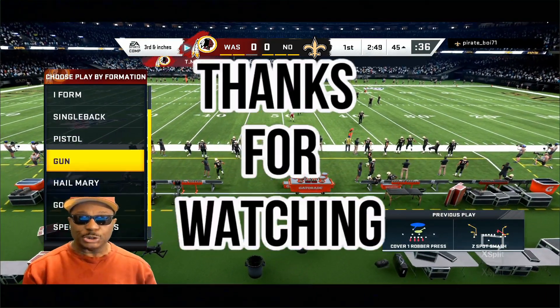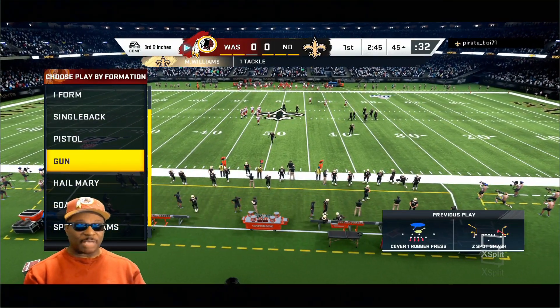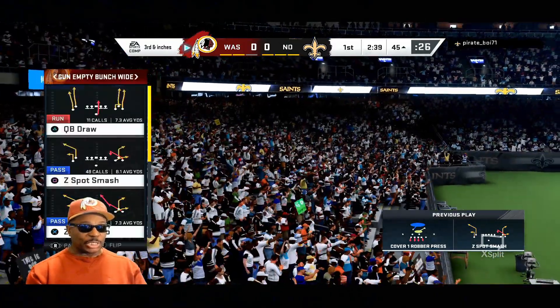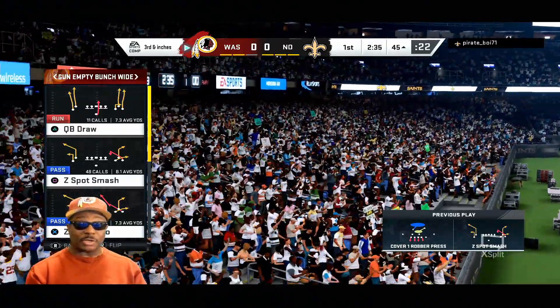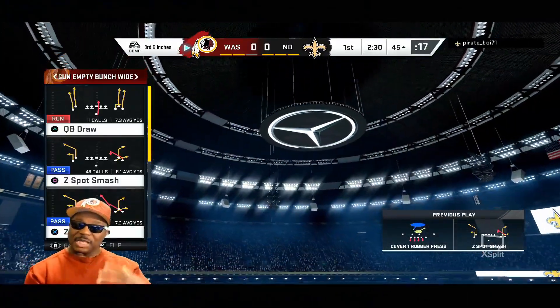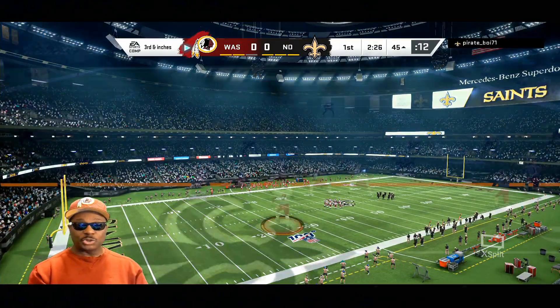All right guys, what I want to do right now is show you this play live before I break it down for you — how to win the chess match. We're going to shotgun, being in the center shotgun. As you can see there are these spot match routes right there in the middle. This is a great play when you need like five to eight more yards. It's a great play — sometimes you get more depending on the defense. Let's run it.